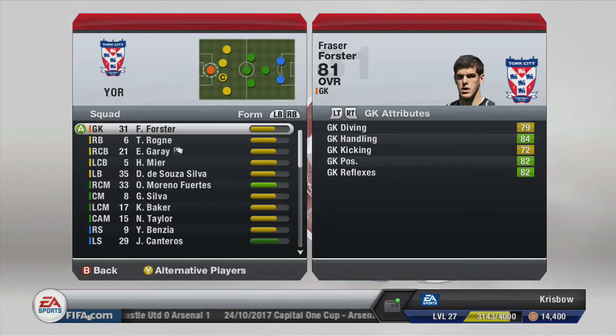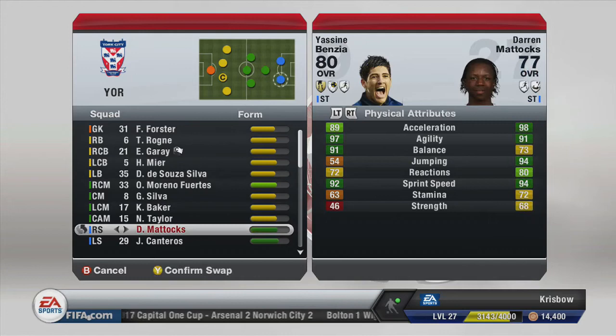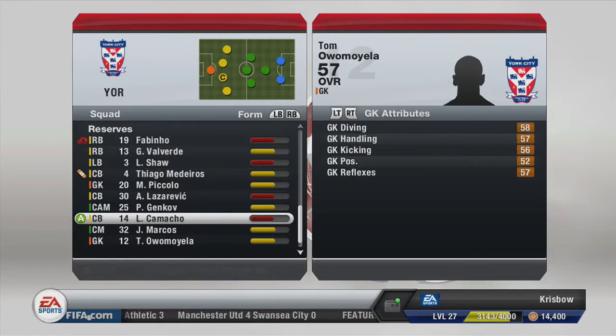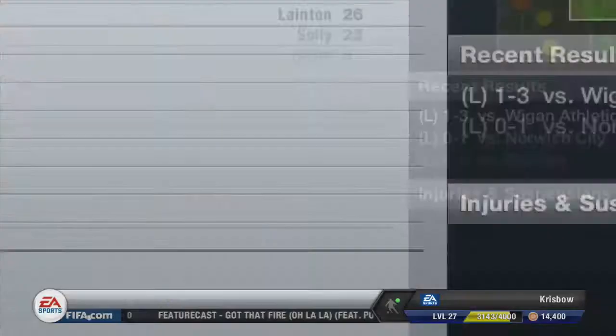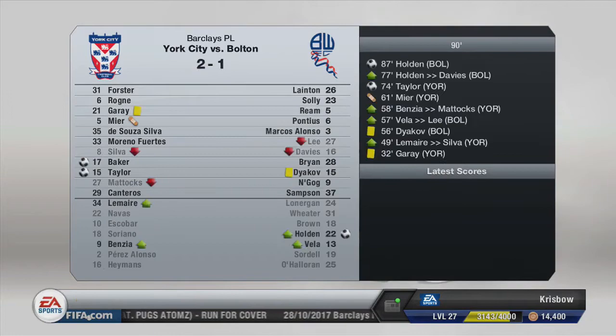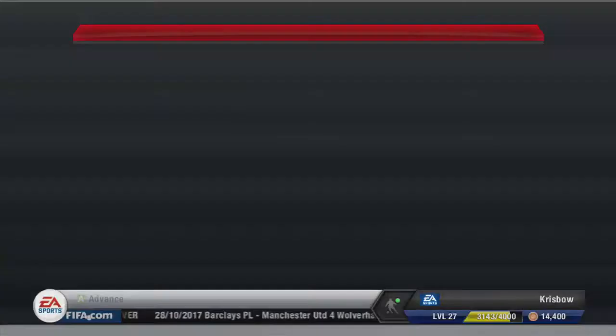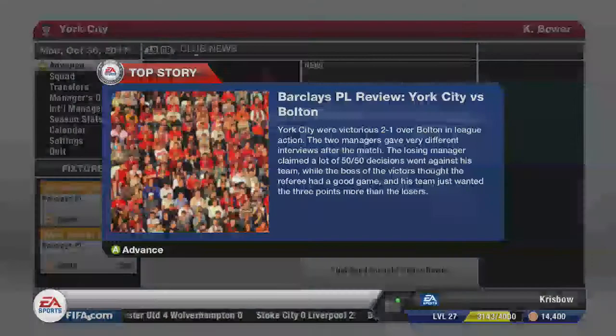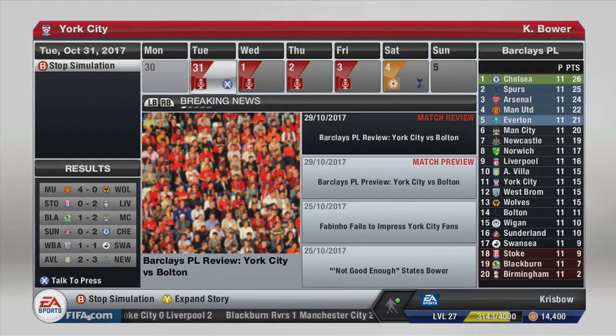We'll drop Benzia this time and bring in Mattox — he's in a bit of form. Le Maire, Hayams, we'll keep Taylor as he scored in the last game. Thiago Medeiros still has a plaster so we'll keep him out for now. When he's back I'll put him on the bench. Game against Bolton — who have lost their last three 2-0, 1-0, and 3-1. We win this one 2-1 with goals from Baker and Taylor, with Holden getting a late reply. That puts us up to 11th in the table.